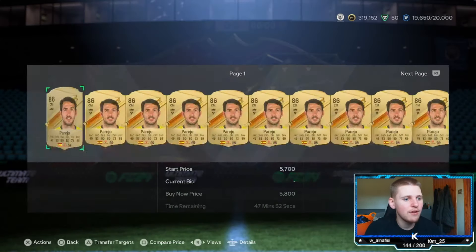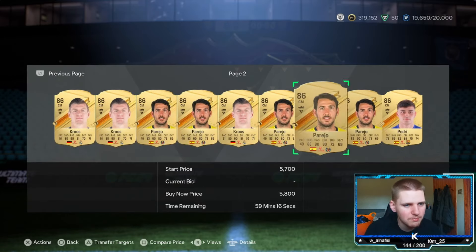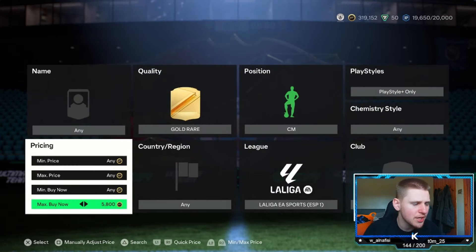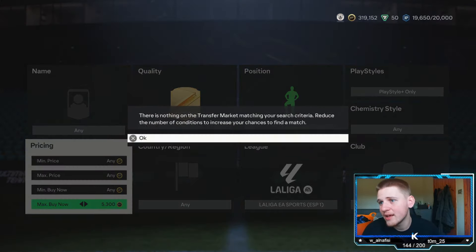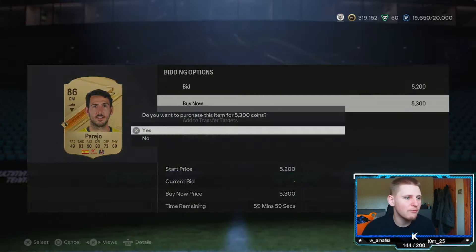Just keep going down until we've got less than a page, meaning they obviously sell. 5.8K are selling — there we go, that's perfect. So at 5.8K you are going to lose about 290 coins per card. So anything 300 down is profit — that's about 210 coins profit. I'm happy with 210. It doesn't sound like much but it doesn't really matter if we snipe at 5,300.